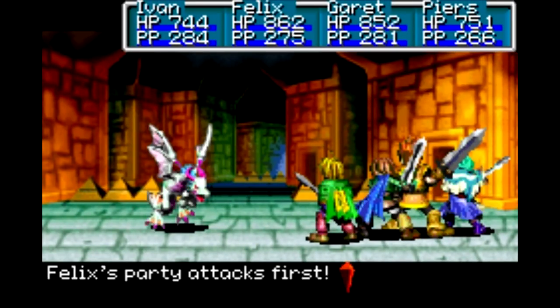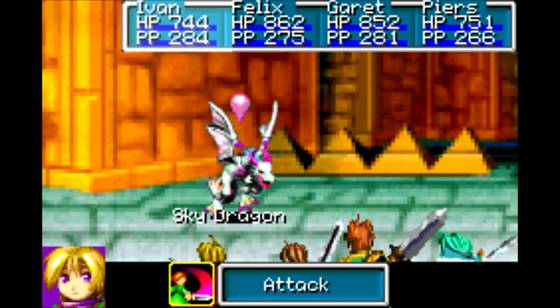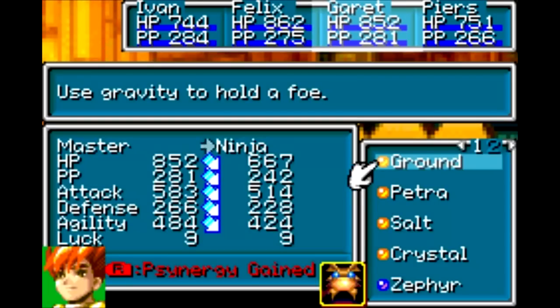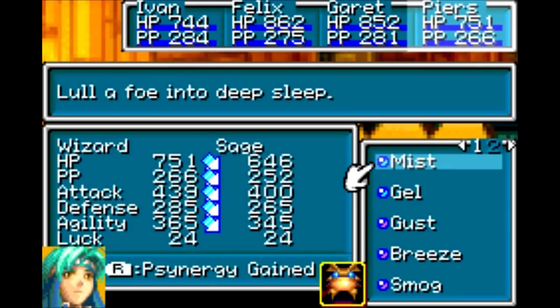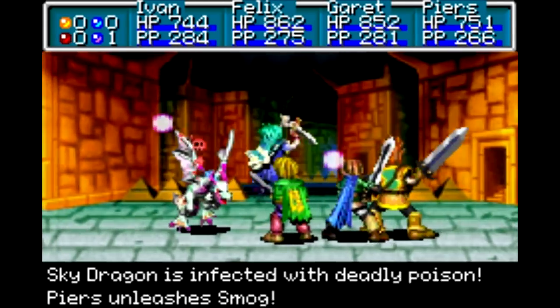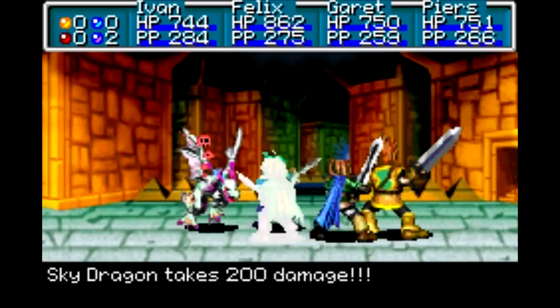The right paths just lead to dead ends, so don't worry about that. Here we've got a new enemy: Sky Dragon. This one is weak to Jupiter, so let's take advantage of that. It can inflict the Venom status on you, so you might want to watch out for that.